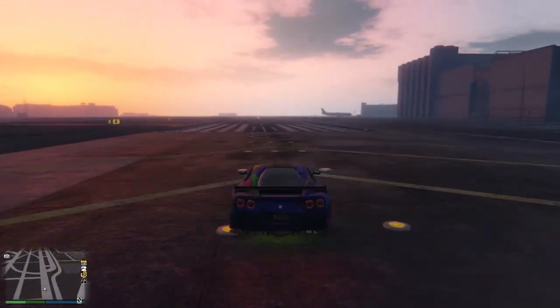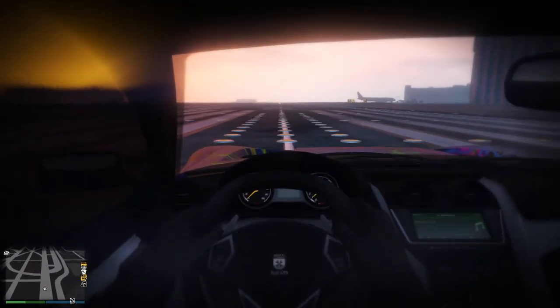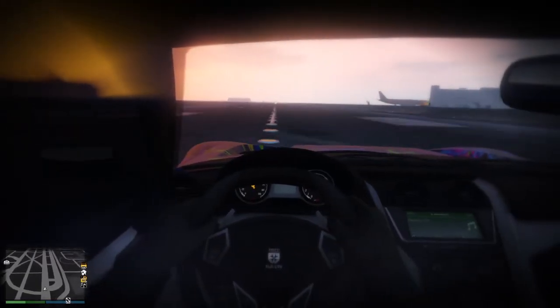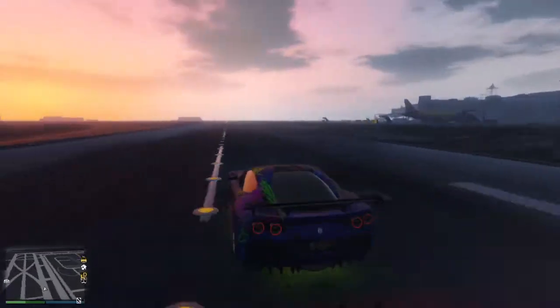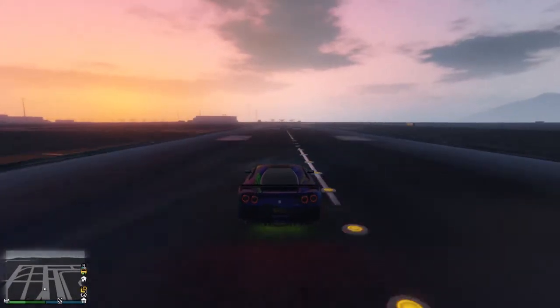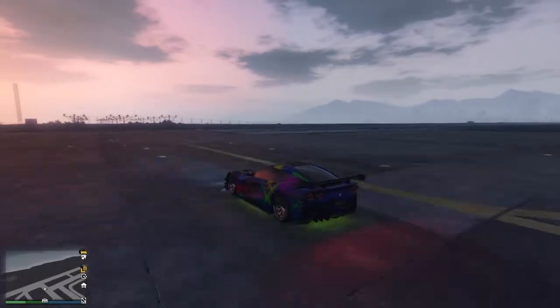It is a kind of an older car in Grand Theft Auto 5, and we're going to do a speed check — as you can see the speed on the front. The maximum speed is 127 miles per hour, and this is how fast it brakes at max speed.